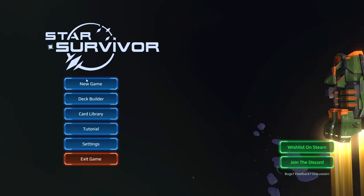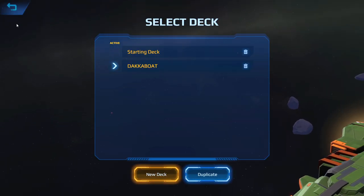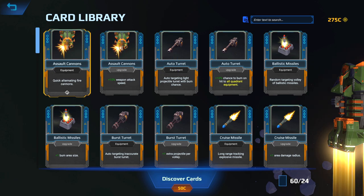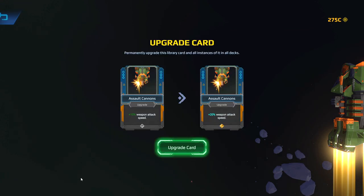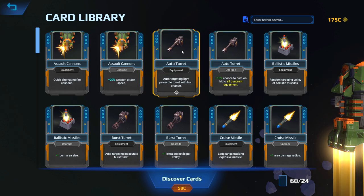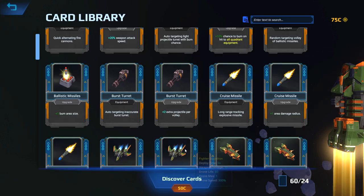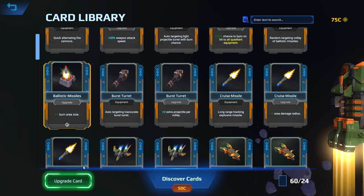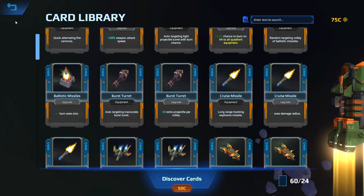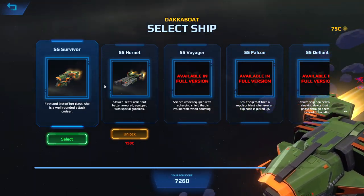All right, let's run this thing. Have I selected the proper deck? I've also got money and I can upgrade things inside my deck — like I can make it so that my cannons get an extra 10% attack speed, my burst turrets get more projectiles, and for my ballistic missiles I can make the burn area size larger, but unfortunately I'm too poor for that. So let's go ahead and start a game.